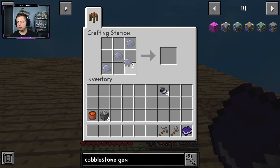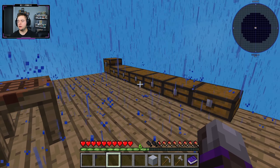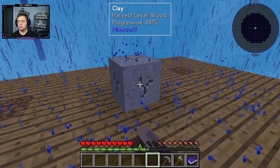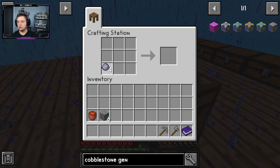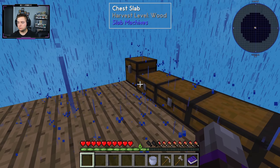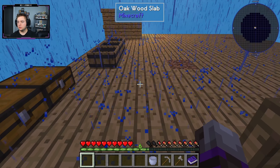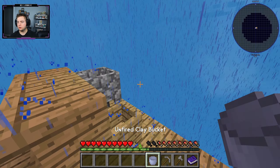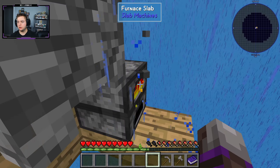To make clay we need four clay acorns and five clay. Let's put those together. Now we have clay, and we need to fire it in the furnace. Let's place some wood and wait for it to smelt.